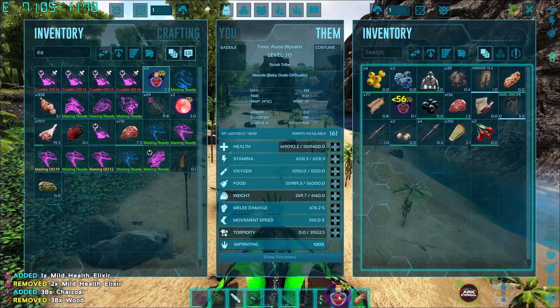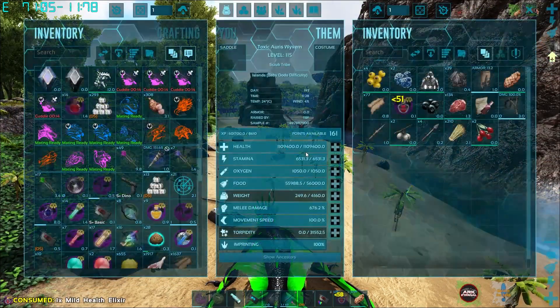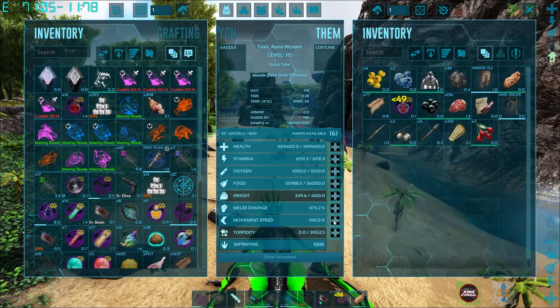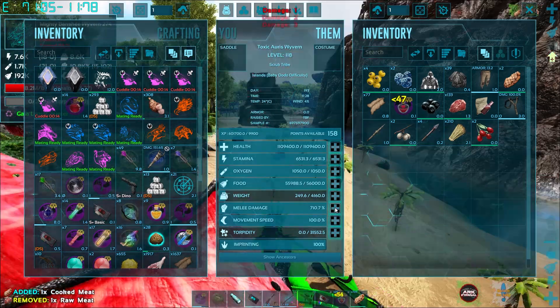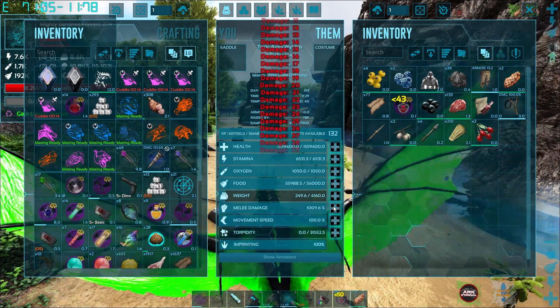I think you can do these from the hot bar — let's test it out in a second. Yeah, it worked — awesome! Then we're going to go a whole bunch of melee, and then we'll get some speed going.